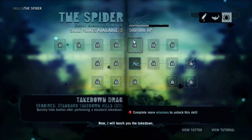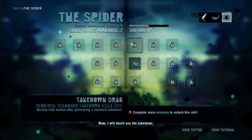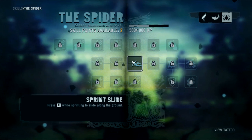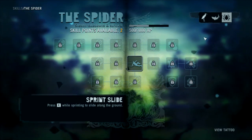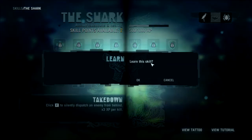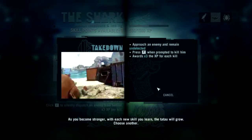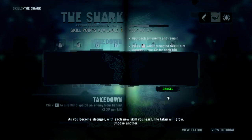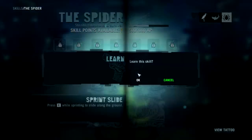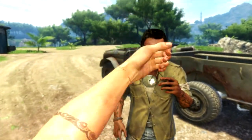Now I will teach you the takedown. It's saying I have to go to the shark... okay it is done. As you become stronger, with each new skill you learn the tatau will grow. Choose another — going with the spider. You have done well, Jason.